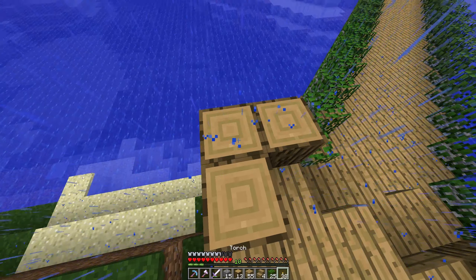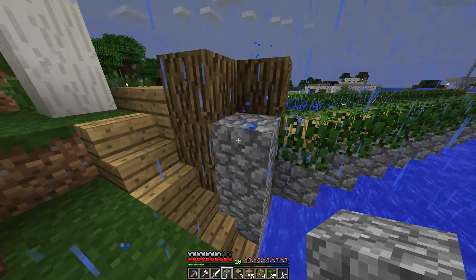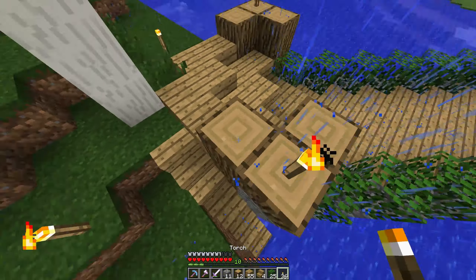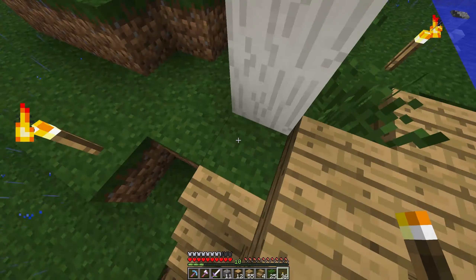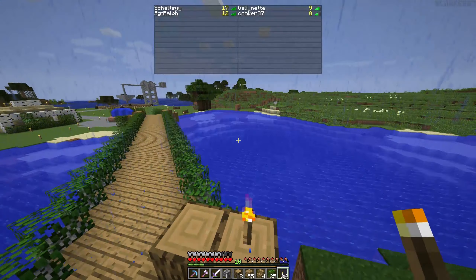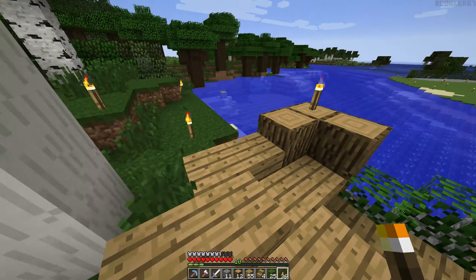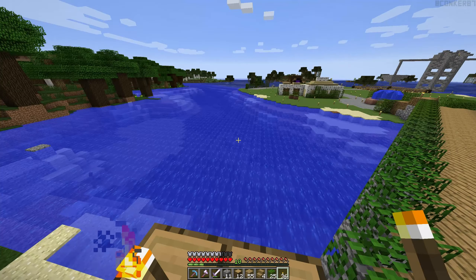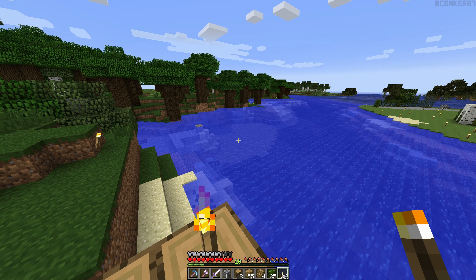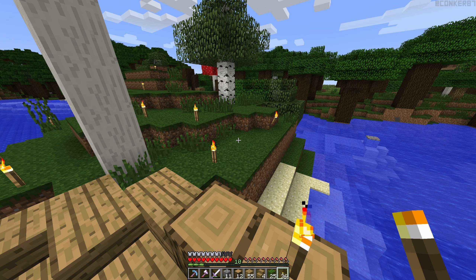And obviously this will be a good place for another light. The cobblestone does go very well with this oak wood — it doesn't mean to really go very well with any others. I would like to possibly borrow a silk touch pick, but the going back and coming back again isn't going to be worth it, I don't think.